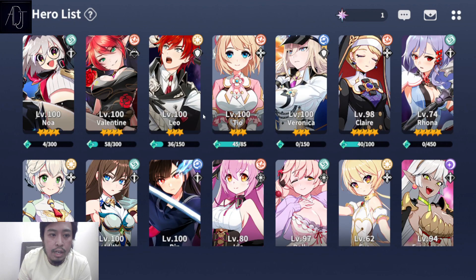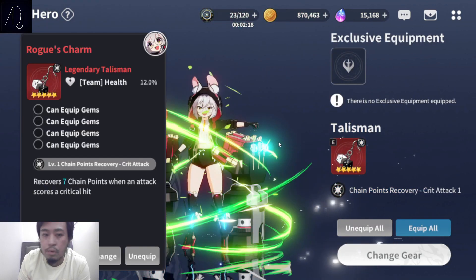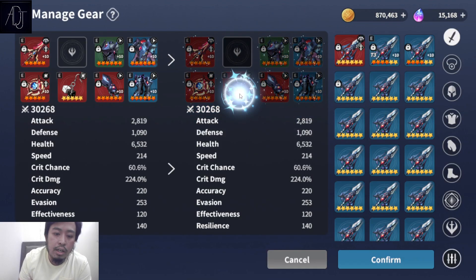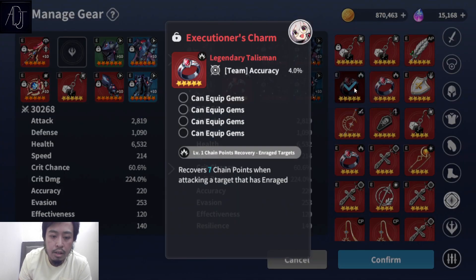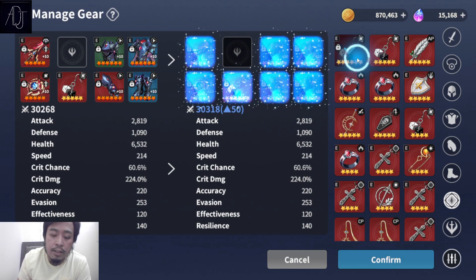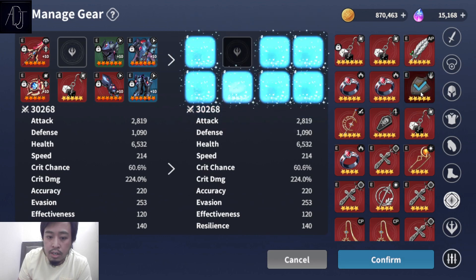Let's check out the other available talismans and I'll tell you which characters are best to use them. This one recovers chain points when attacking a target that is enraged — this one is not very useful because you only gain chain points when the boss is enraged, which only happens once during a boss fight. So this one is not really that good. It's better to use the one where you gain CP whenever you hit a critical hit.